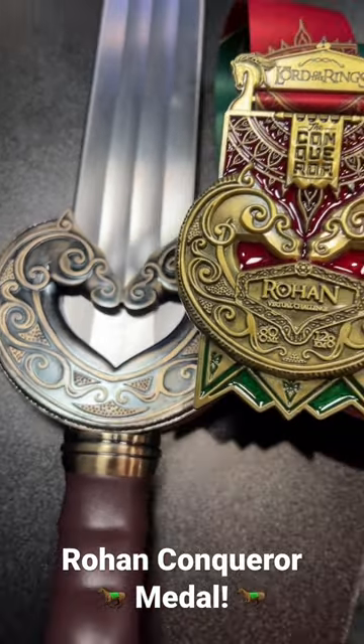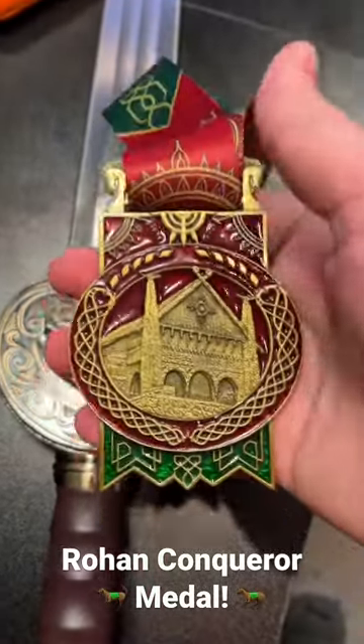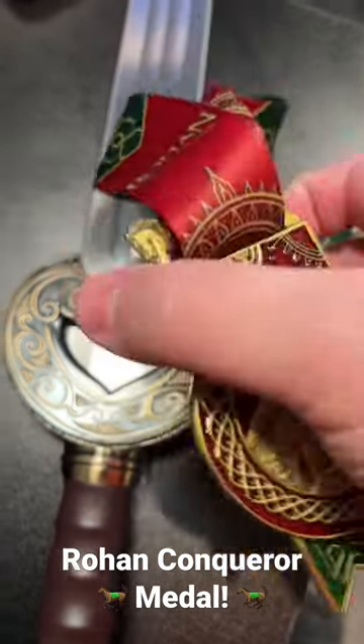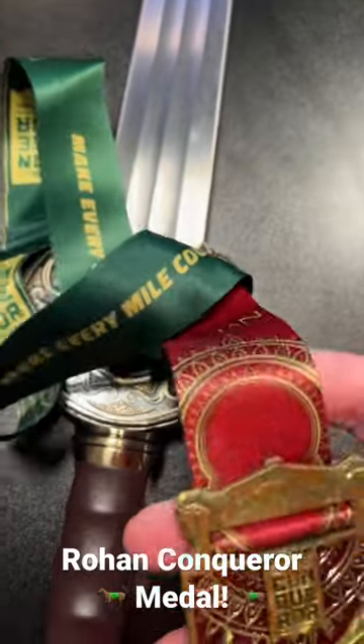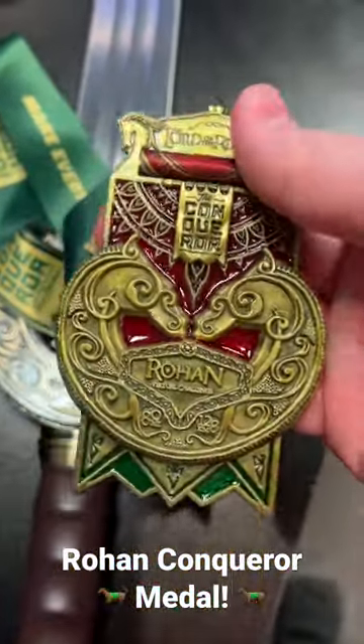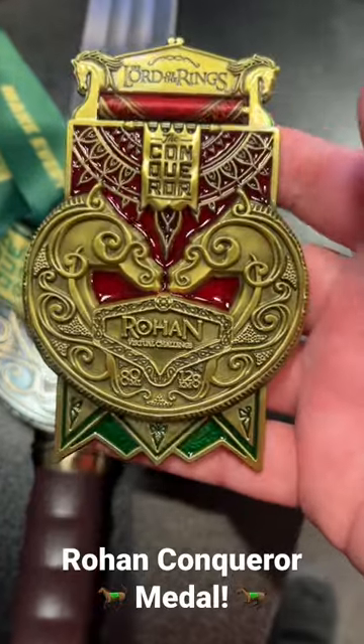Very, very cool. And then on the back we get the Golden Hall of Meduseld in Edoras. And throughout the medal and the band we get the red and green color scheme of the Rohirrim. So a pretty awesome start.